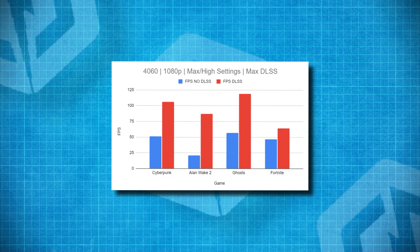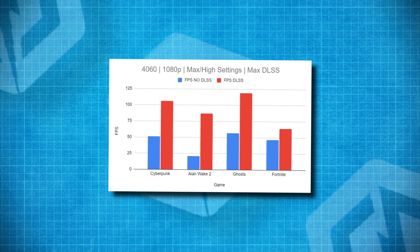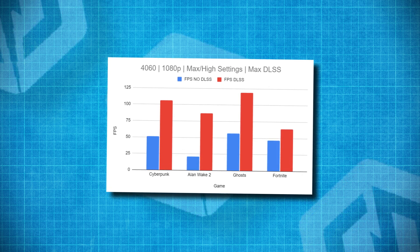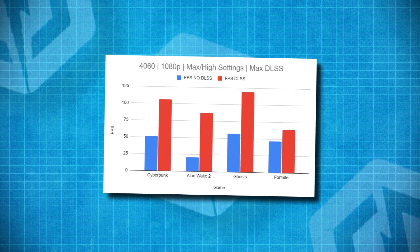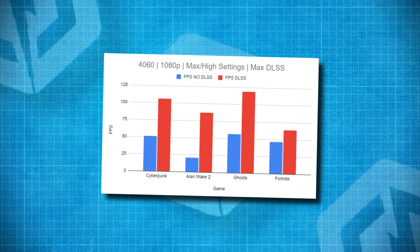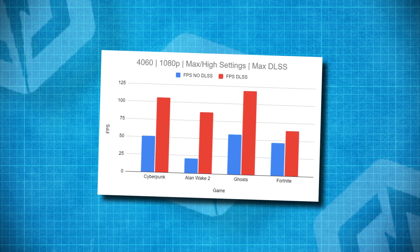The same test was performed on a more budget-friendly system running an RTX 4060 and a Ryzen 4500 at 1080p. Again, massive performance boosts across the board: Cyberpunk Ultra doubled from 51 to 106 fps, Alan Wake more or less quadrupled from 21 fps to 87 fps on high settings, Fortnite went from 47 to 64, and Ghosts went from an already respectable 57 fps on very high settings to an average of 119 fps.